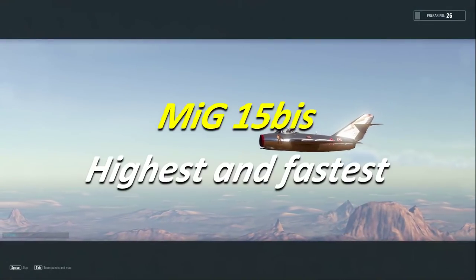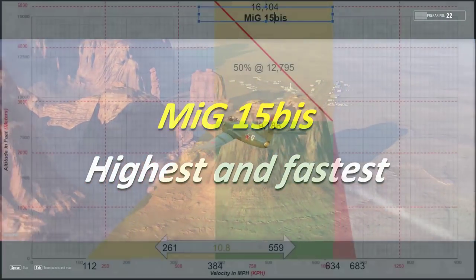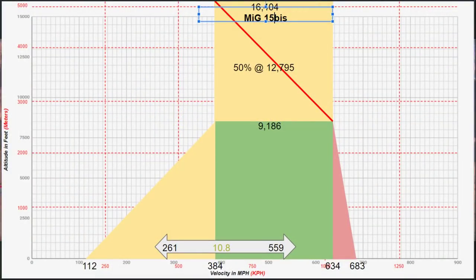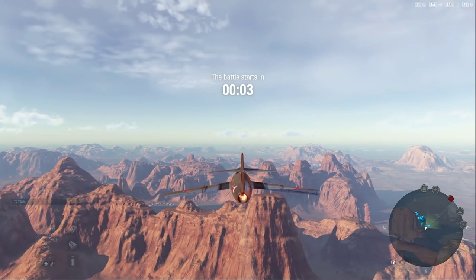Hey guys, VBat here with another V-Place, taking a look at another tier 10 fighter — this is going to be the MiG-15 bis. The 'bis' actually means bravo — it's the B variant. 'Bis' is apparently Latin for 'twice,' which is why it's the second, but this is an improvement on the single-seat fighter variant of this airframe, and it is a fun plane.